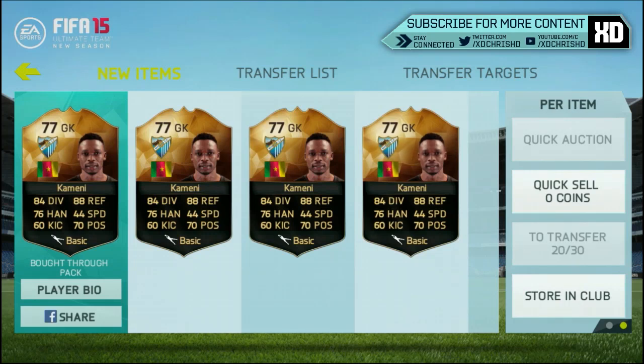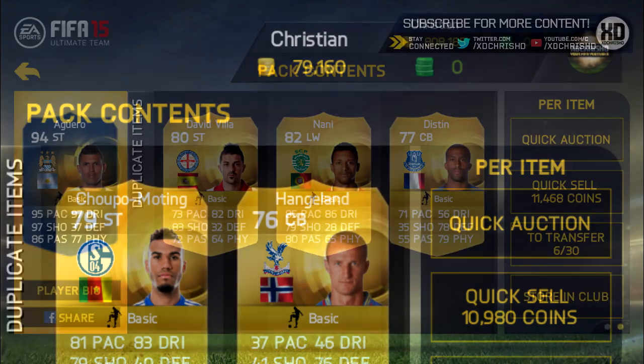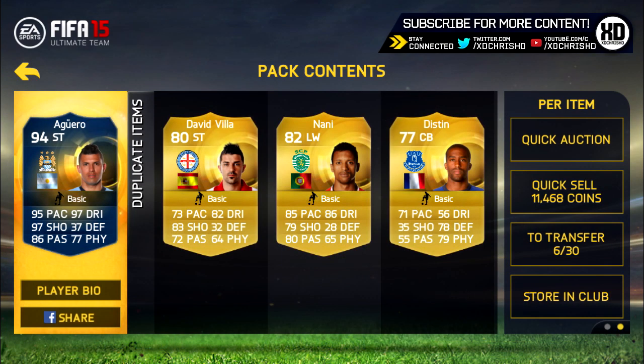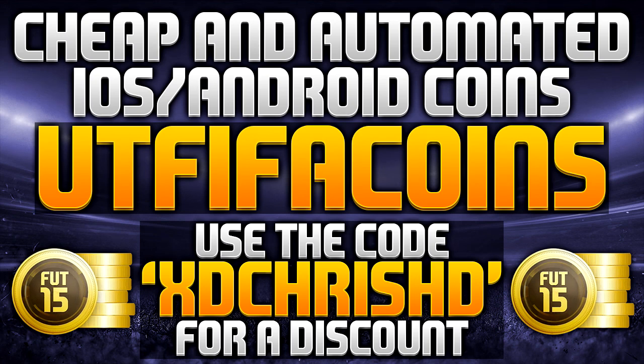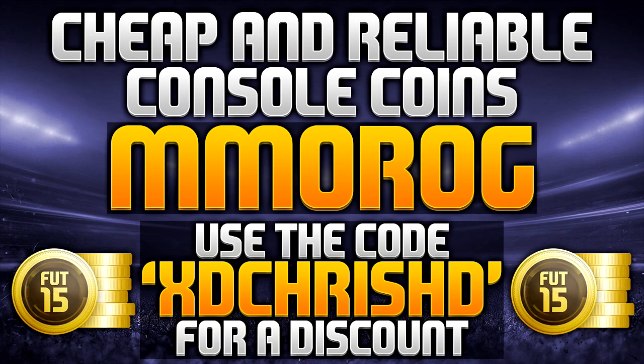Hello YouTube, today I'm going to be doing a FIFA 15 Ultimate New Season pack opening with a 1 million coin giveaway. If you're poor on FIFA but want to open packs and pull players like this on iOS, head over to UT FIFA coins for cheap and automated iOS and Android coins, or for console coins go to MMOROG for cheap and reliable console coins and accounts. Don't forget to use the code XDCHRISHD for a discount.